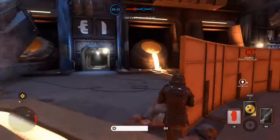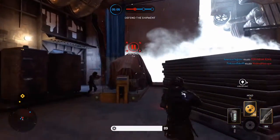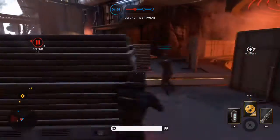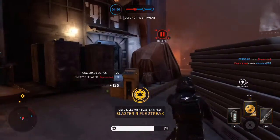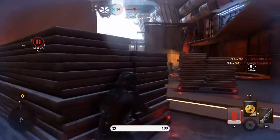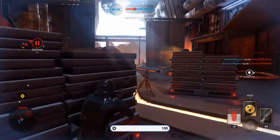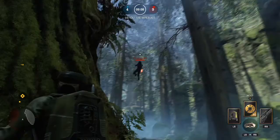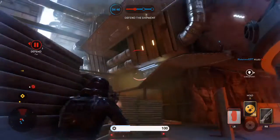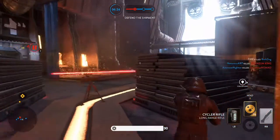When you get killed by someone it now shows their trait — whether that's scout or berserker or whatever. Also, when you activate a charge card or your trait level 2 or 3, it now shows that above your health bar both to teammates and to enemies if they're looking at you. Any amount of information is a good thing — it helps you decide whether to charge in, sit back, or toss a grenade instead.